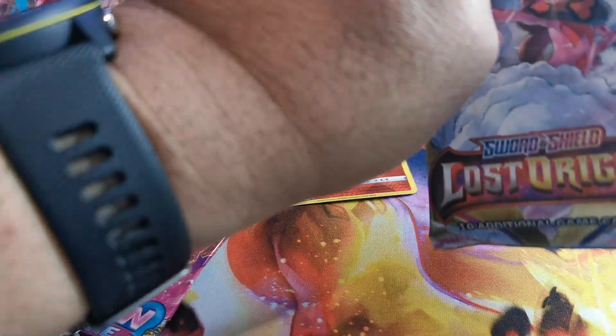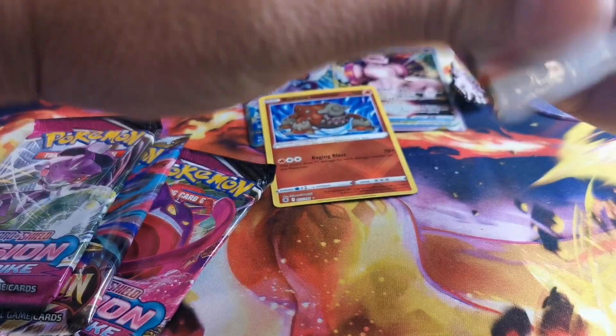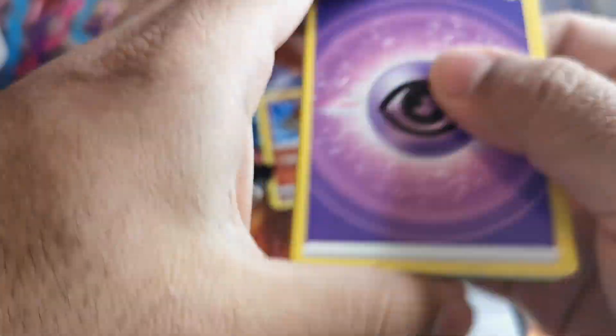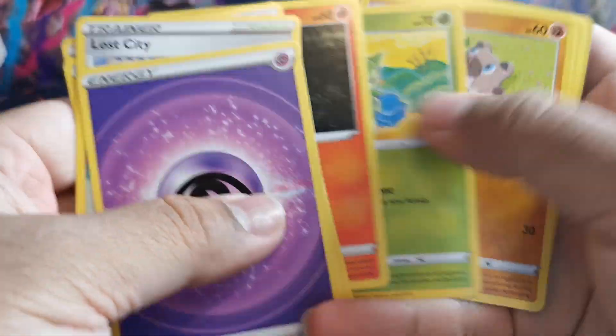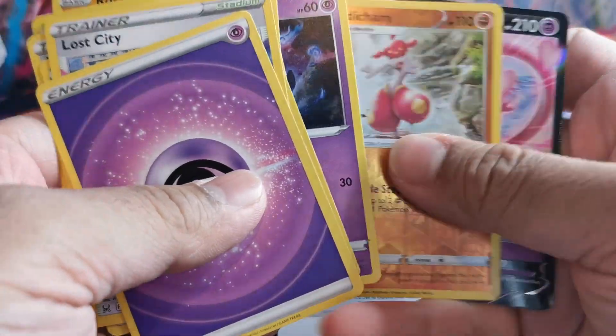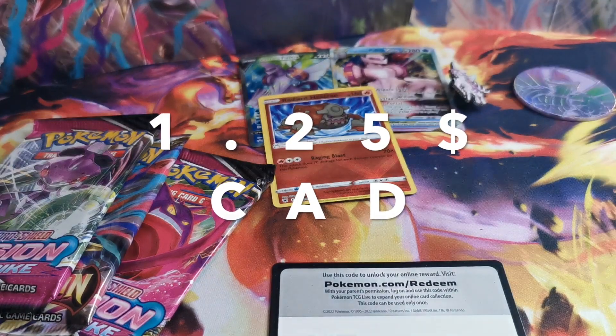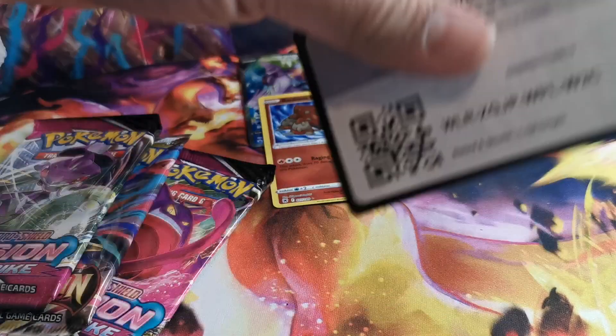Let's open up Lost Origin. Lost Origin is a very strong set with a lot of great hits inside it, especially the Giratina. We got Giratina champ, and we got Amarisa.